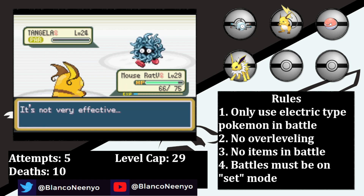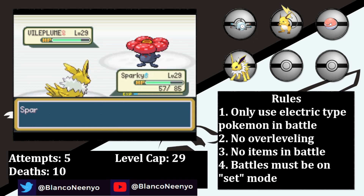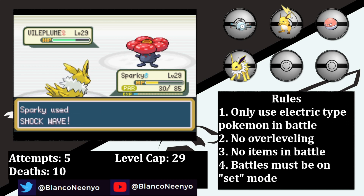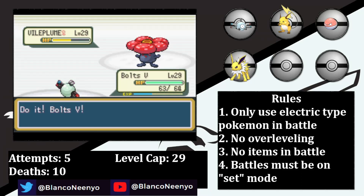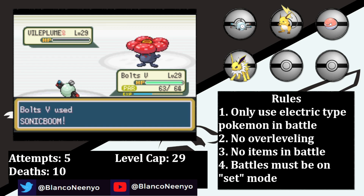Erika sends in her Vileplume. Thunderbolt doesn't do much, then Mouse Rat the 5th gets hit with a Stun Spore as our Light Screen wears off. After a few Giga Drains and Thunderbolts, I have to switch, so I send in Sparky, who also does negligible damage with a Shock Wave. Sparky then gets hit with a Stun Spore as well, and we're struggling to out-damage her healing from Giga Drains. Sparky gets taken to just 3 HP and I have to switch back to Bolts the 5th. Thankfully, Vileplume is finally out of Giga Drains, and now its only attacking move is Acid, which doesn't affect Bolts the 5th. It wasn't the smoothest way to stall her out of Giga Drains, but it got the job done, and we've earned our fourth badge.